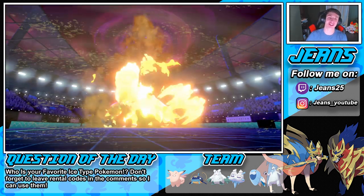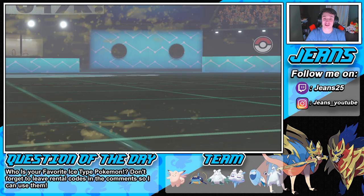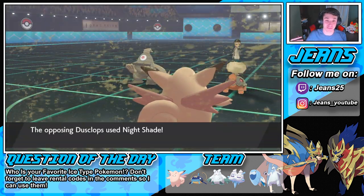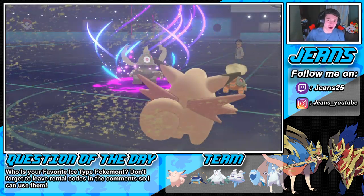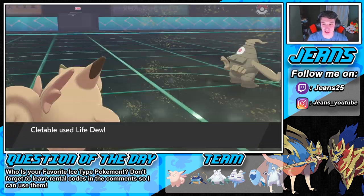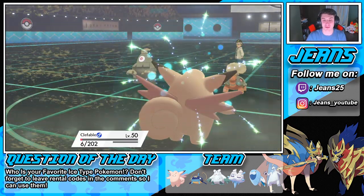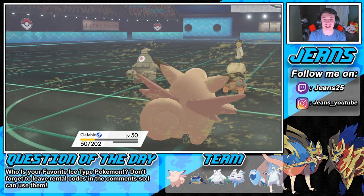The battle's over — tough battle. The meta is just so hard to beat right now, especially with a hail team that has no meta picks whatsoever. It is so off-meta, so different, but it's so much fun to play. Life Dew comes out — we're just gonna stall this one out a little bit longer. There's not a chance Hatterene is gonna win this thing.